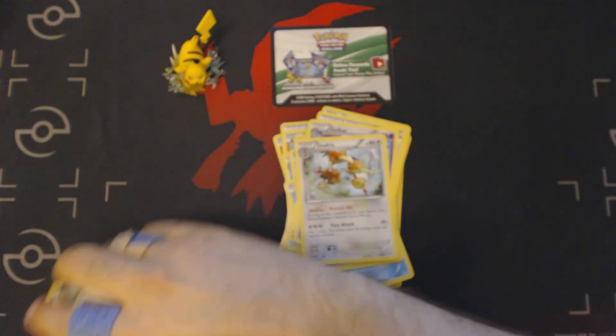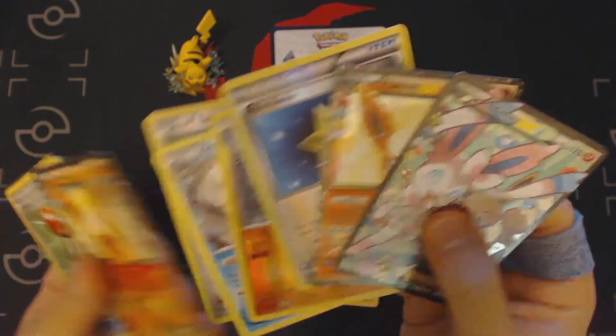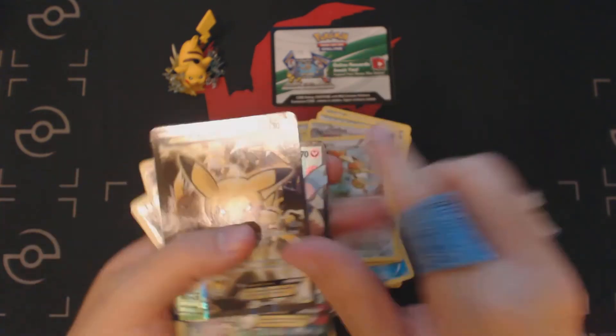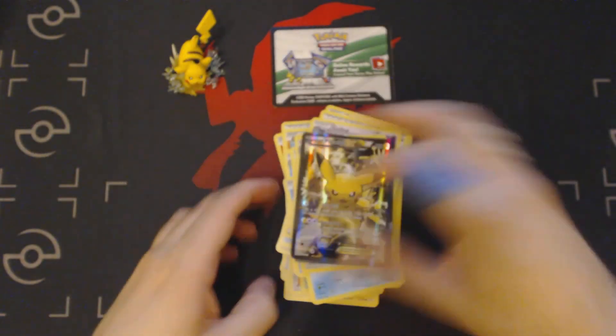So to review what we ended up getting out of our Pikachu EX Red and Blue Collection box: we got Sylveon EX, two Flareon EX, and our Pikachu EX promo card that comes with the box. Thank you guys for watching, and I hope to see you next time.